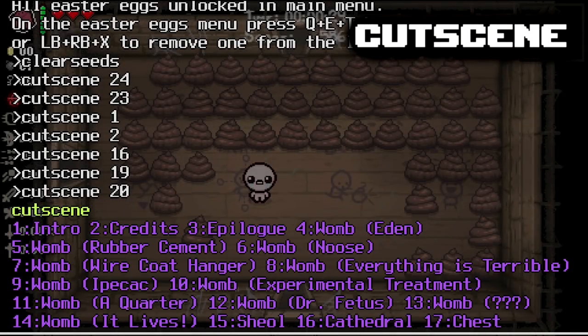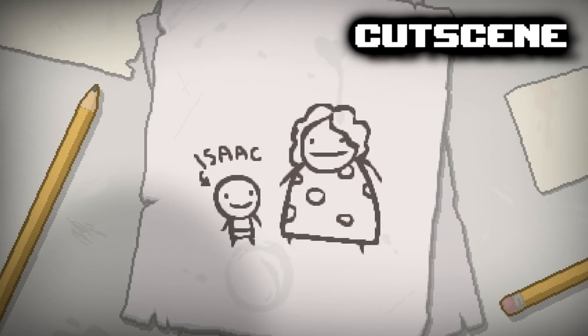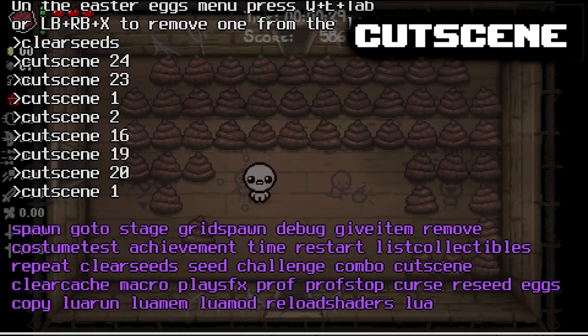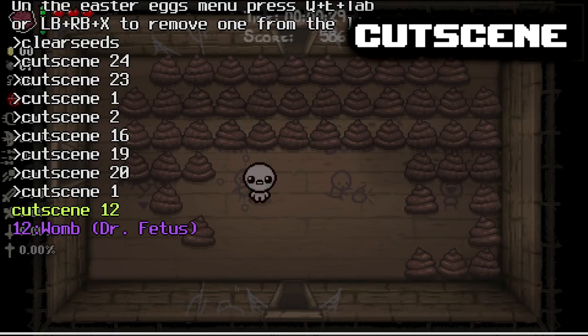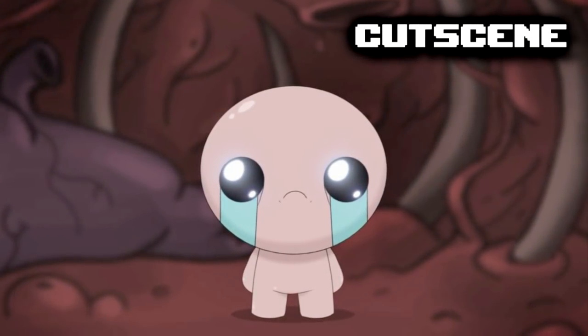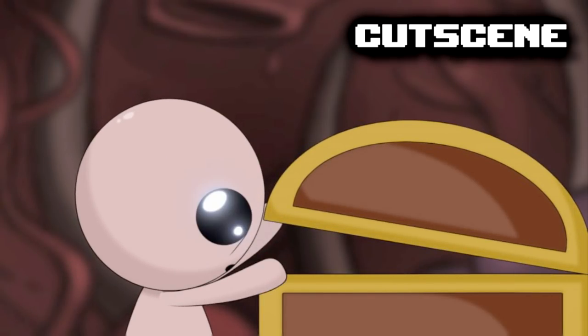Finally, the last thing on our list for today is the cutscene command. The cutscene command is pretty straightforward — it just shows you cutscenes. Say we wanted the intro cutscene, you just do cutscene 1, and we have the intro to the Binding of Isaac: Rebirth, a game by Nicholas. "Isaac and his mother lived on a small house on a hill." But that's going to play in the background while you do your run. We could also do like cutscene 12, when he encounters Dr. Fetus for the first time — always one of my favorite cutscenes — when he's in the womb opening up the chest and then pulls out something strange and you unlock an item. Always felt good getting those.